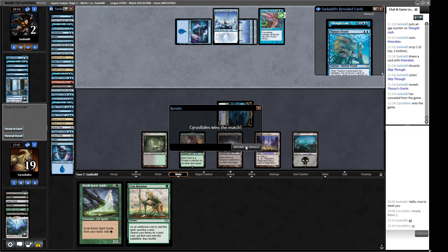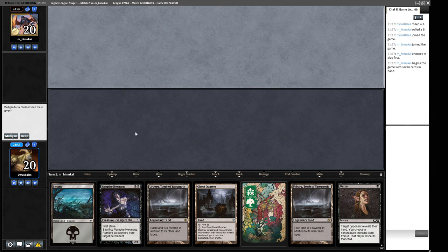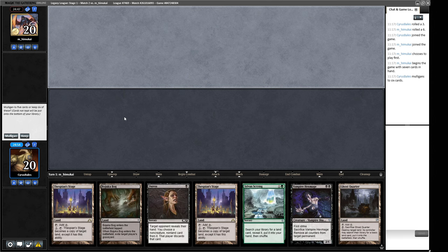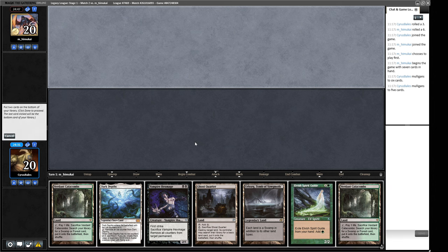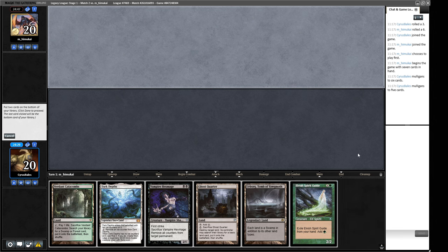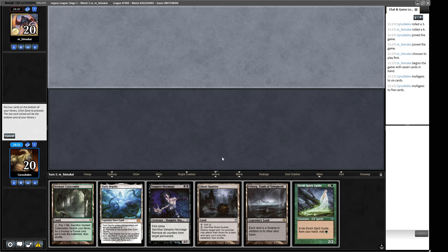Let's go to round two. Our opening hand for round two doesn't go anywhere so we're mulliganing. The six-card hand requires a green source and we have Bojuka Bog so we can't cast Duress. We also need another black source. The Ghost Quarter line doesn't get us there. Our five-card hand makes a turn-two 20/20, which is what we signed up for. Do I keep Ghost Quarter to play around Karakas, or bin the second Verdant Catacombs? Given our speed, we probably don't need the Ghost Quarter.